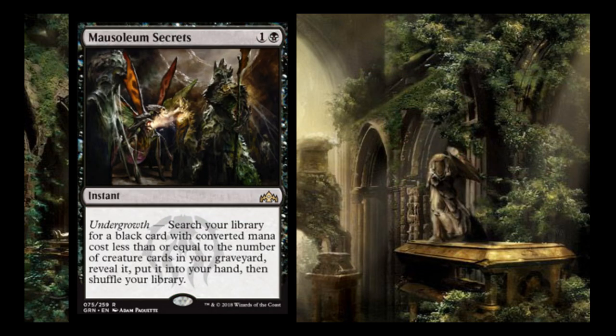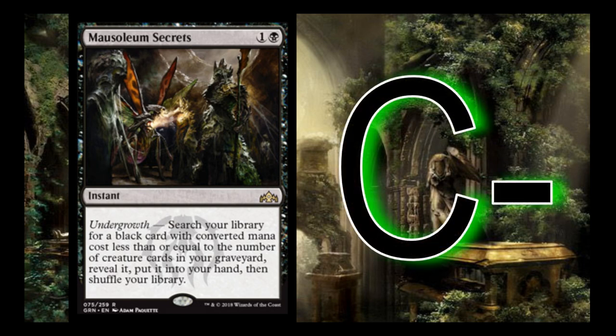Mausoleum Secrets is 1 and a black — another undergrowth card. Search your library for a black card with converted mana cost less than or equal to your undergrowth count. I give it a C-. It really depends on what you're searching for. If you have a strong black bomb — like there's a 6/6 demon in Dimir — Mausoleum Secrets becomes much better. But if your best black card is a generic uncommon creature, then spending mana to find an average card isn't exciting. Run it if you have two or three good targets.